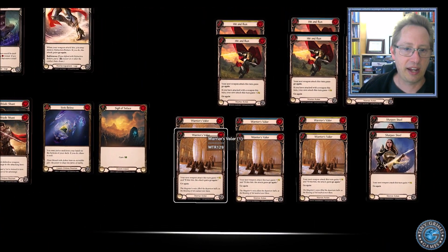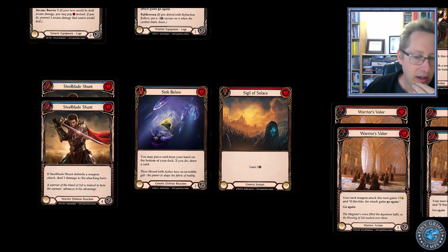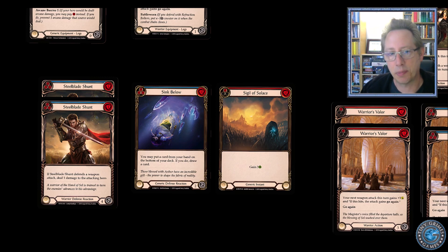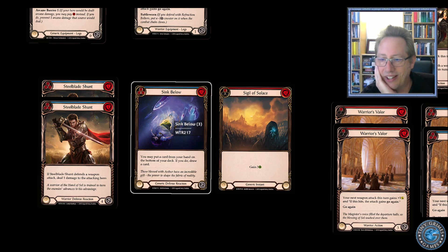The last section covers the wild card miscellaneous cards. We have two Steel Blade Shunts — they do block for four, but in blitz I very rarely use them to block because it costs two cards. It's basically a pitch-three card that maybe saves you in a pinch. Sink Below is very similar — I rarely use it to block, though if my hand is really awkward for the next turn it's a decent way to fix that. It's also just a pitch three. Sigil of Solace is one of those cards that's in every single blitz deck I've seen for Warrior. I don't love it, but because we're more limited in options in blitz, I use it here.